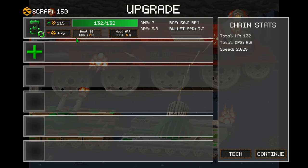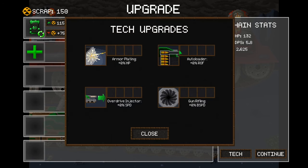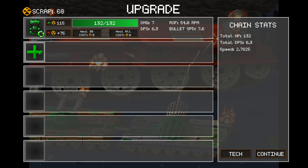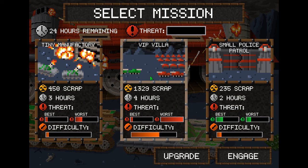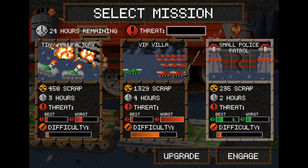You can upgrade damage, reload speed, bullet speed, and armor plating. There's also gun rifling, which I think affects the damage and speed of the whole chain of tanks, because you can add more tanks to your chain. It's a bit weird but pretty cool. Then you pick a mission and they are sorted by difficulty.